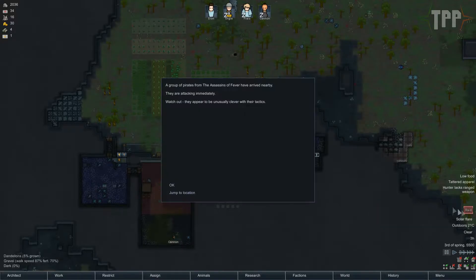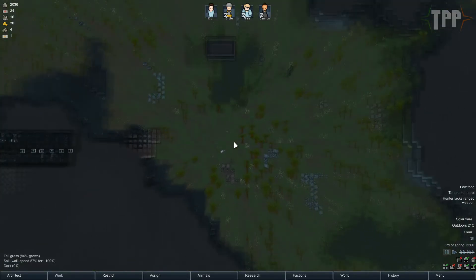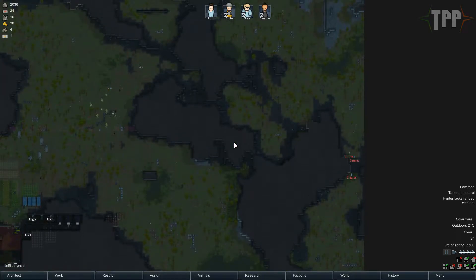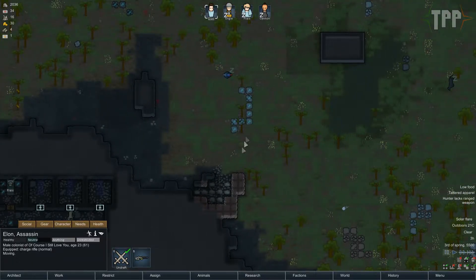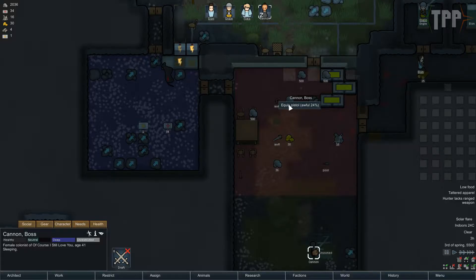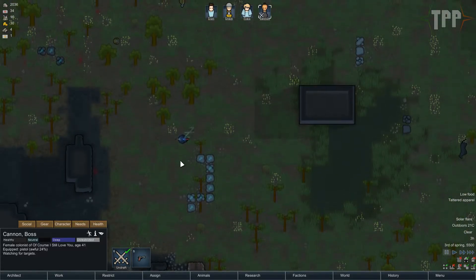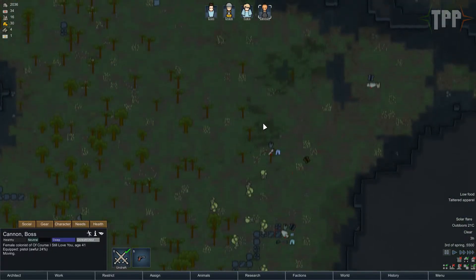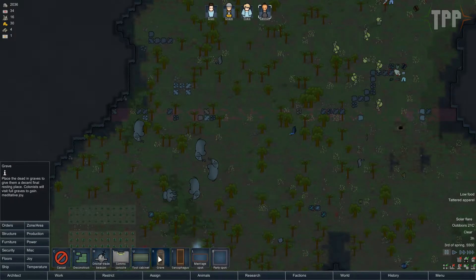Another raid! Really? Attacking immediately — jump to location. Pistol, pistol melee. So which way are they going to go? That's the question. Gonna come down. Elon and everybody else, need to get you up and shooting. Draft — I suppose stand there. Cannon, you're going to need to equip a pistol. Then I'm going to need to draft you and bring you out here as well. And we definitely need to sort out — just preemptively — I'm going to fire down some grave spots.